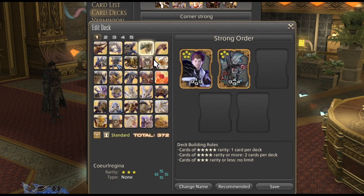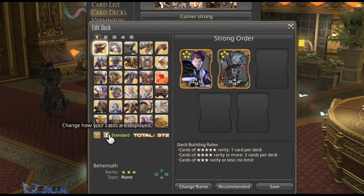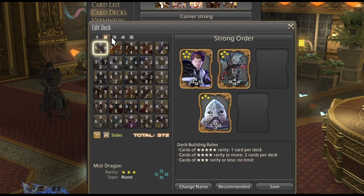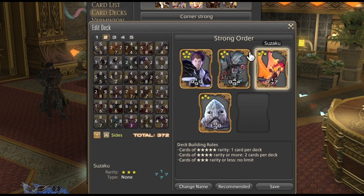Then we have our three star cards. As you can see a lot of them have varying numbers on the sides, but they will never have a number higher than eight. There are a couple cards that have double eights that you'll want to focus on. Here's one — Fobad — it's a 1-3-8-8. You can see a lot of different cards with sevens. Suzaku can be interesting if you want to play a sevens-based strategy, and we'll talk about specific strategies later.